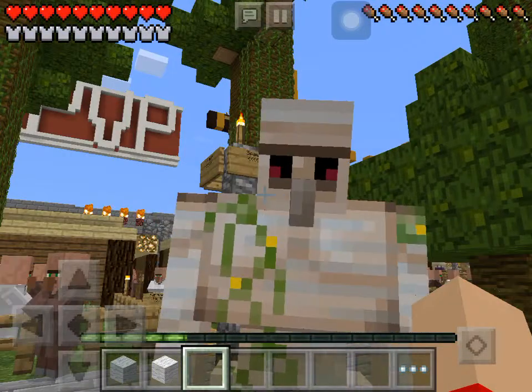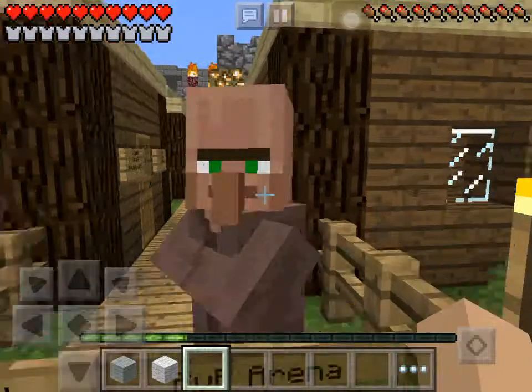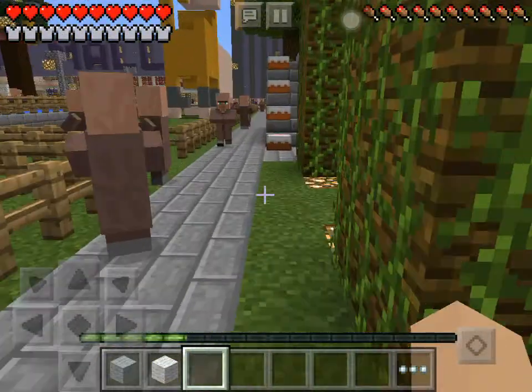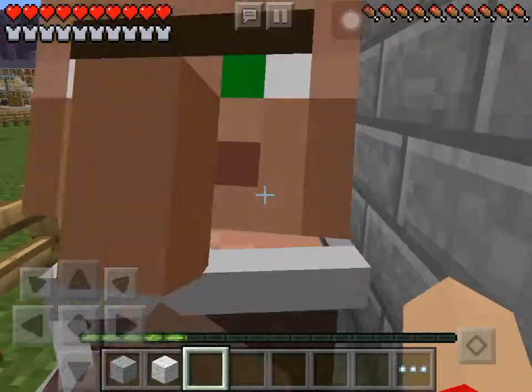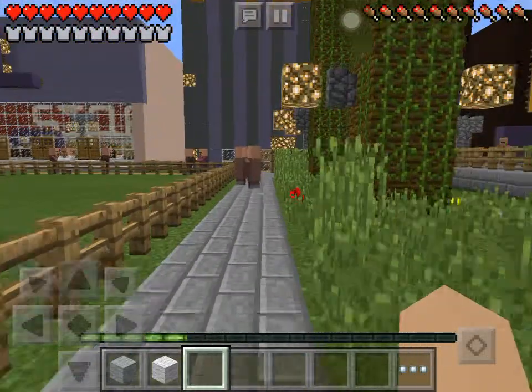So it's pretty cool guys. As you can see, the villager can now open the door by himself. In the last update, they couldn't open the door by themselves.